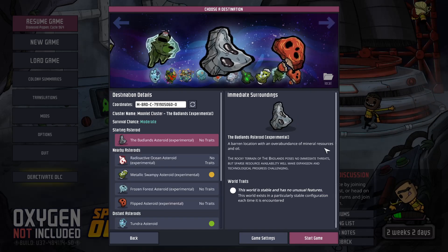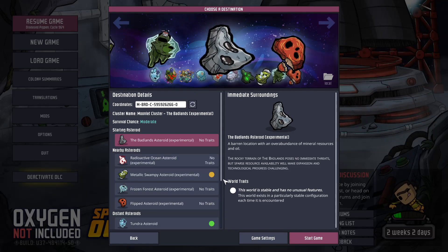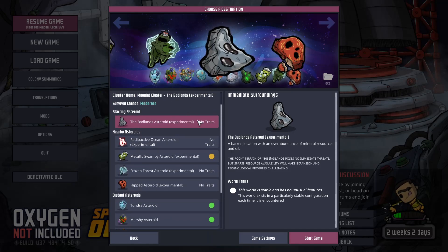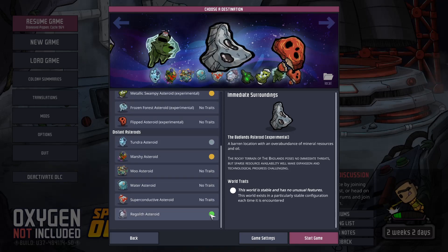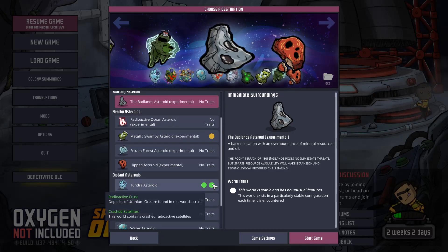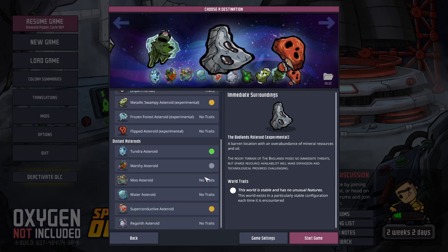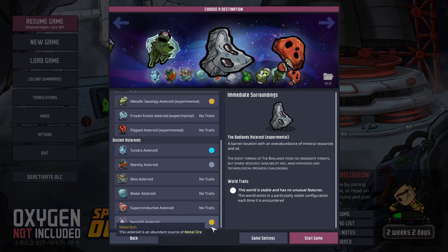So Badlands is the one I actually want to do a playthrough on, but we'll see how people vote. There's a Lush Core — we see there's another one. Let's see if we can find it. Radioactive Crushed, and there are other traits — Subsurface Ocean, that might be interesting on that.